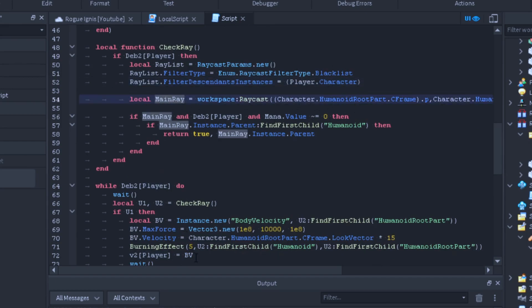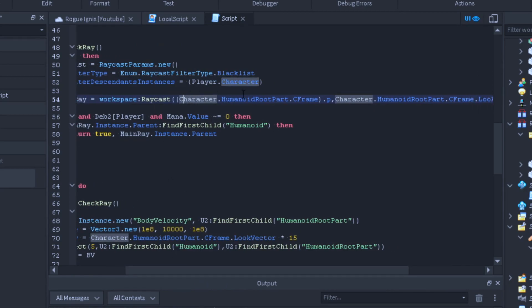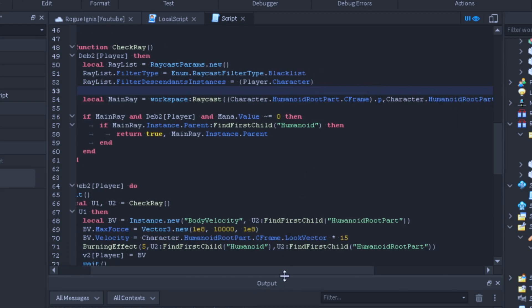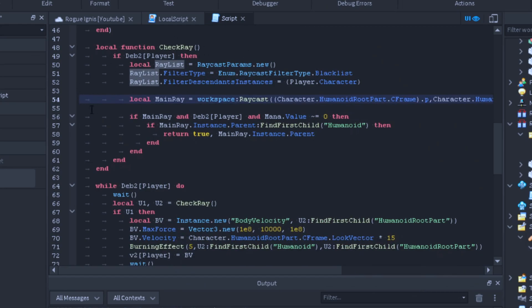Now we make a local function called checkArray. If debounce[player] is still true, we make RaycastParams.new, set the filter type to Blacklist, and set raycastParams.FilterDescendantsInstances equal to the player's character inside a table — so the ray doesn't detect ourselves. We do workspace:Raycast using the humanoid root part's CFrame position, plus the humanoid root part CFrame.LookVector times 15.5 studs in front. If we find the humanoid inside mainRay.Instance.Parent, we return true and return the character.